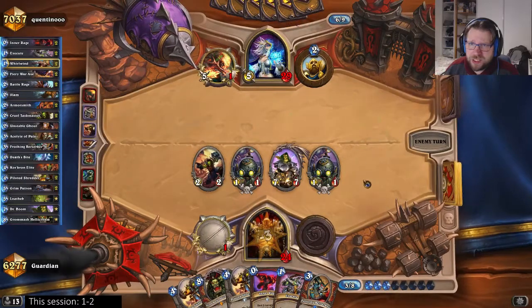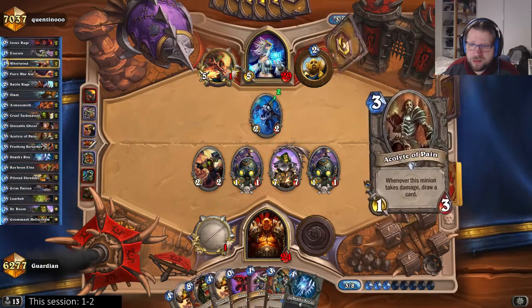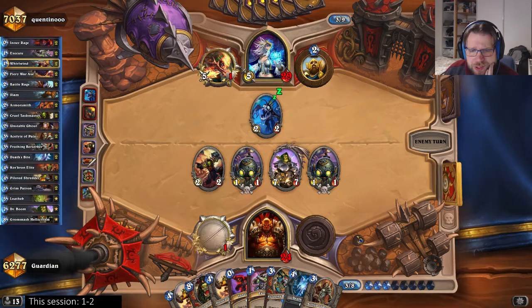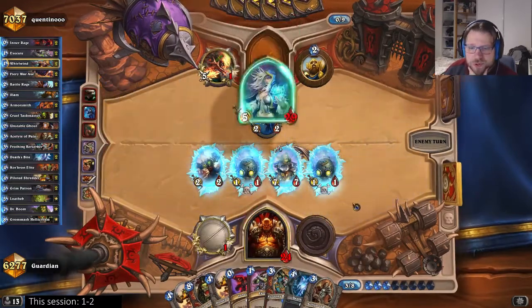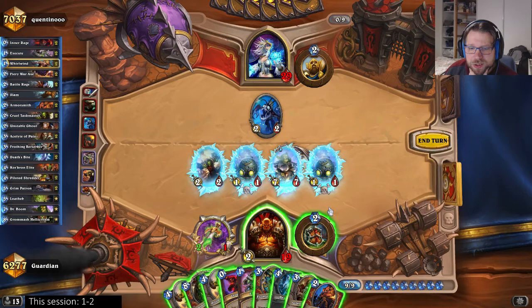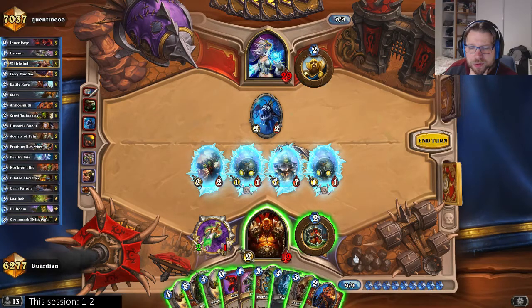So is he now convinced that he has enough burn to just kill me? Eight cards — that's not too much still. I have 12 burst with Grommash: 19, 20, 21, 22, 23... 26. Even if he hadn't had Frost Nova — oh wow, now he thinks he has the burst needed to kill me. So what I would need is an Armorsmith turn; I need a good Armorsmith turn.